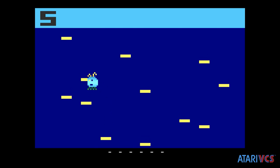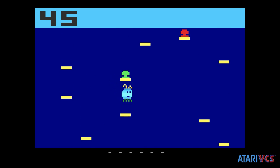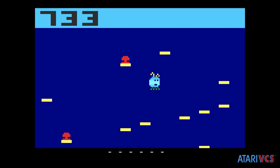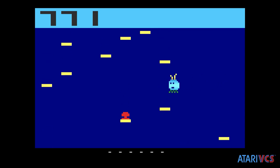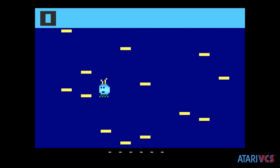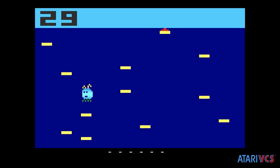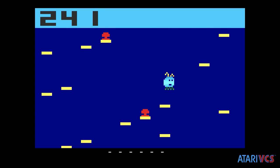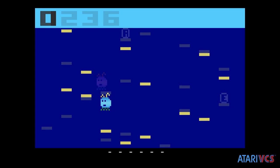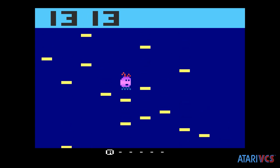Amoeba Jump has been available on AtariAge as a physical cart for your 2600 since about 2018, and it converts the core Doodle Jump game very well into a classic-feeling Atari 2600 ROM. It debuted recently on the new Atari VCS along with a second title by the same developer called Tower of Rubble, and both titles marked the first time an AtariAge homebrew has been available on the VCS.